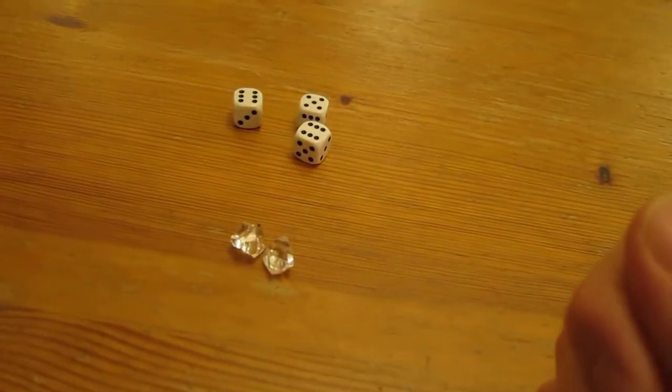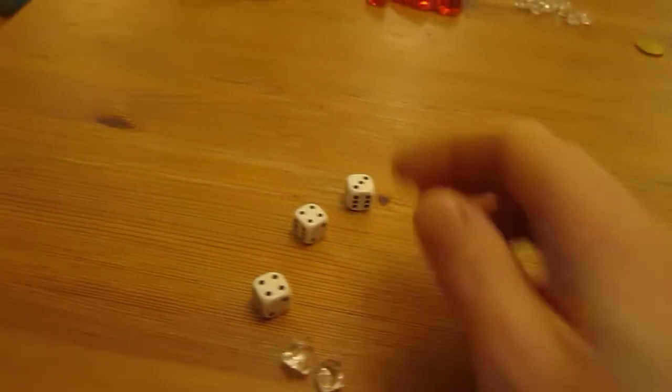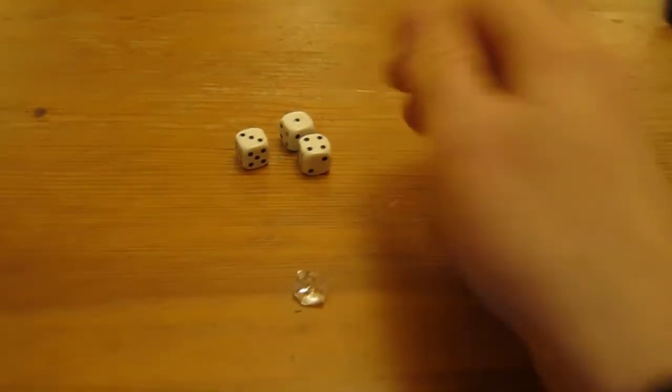Player one rolls a five, six, six - so he has one five and will collect a point. No one spends their skull to smash it. Player two then rolls one, three, four - nothing happens.